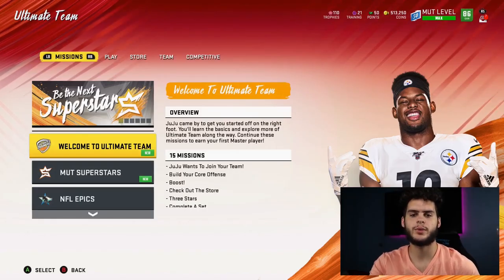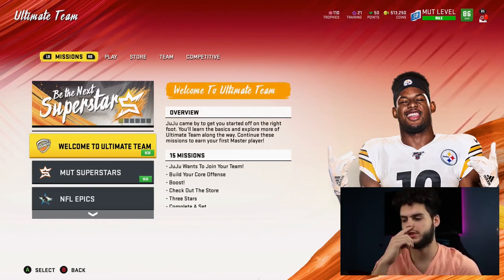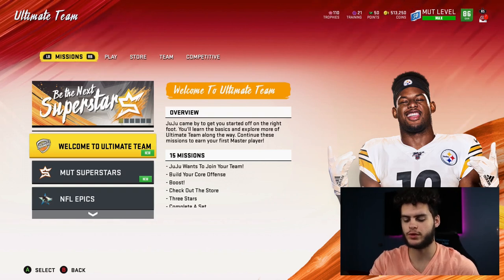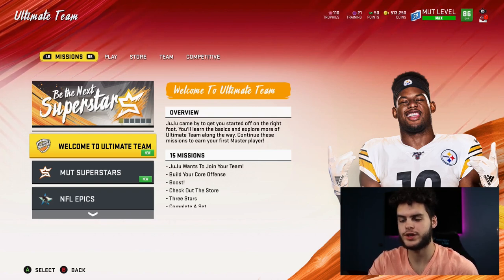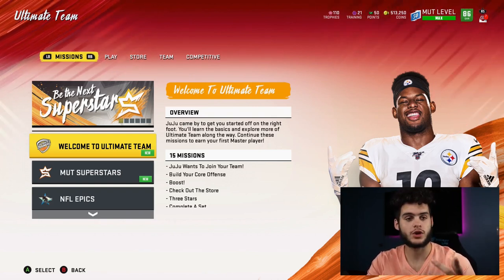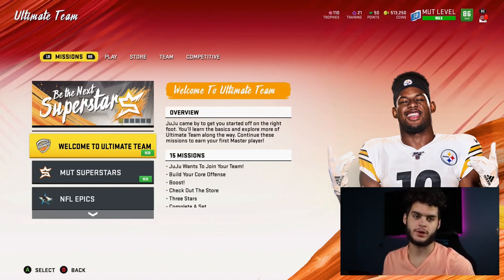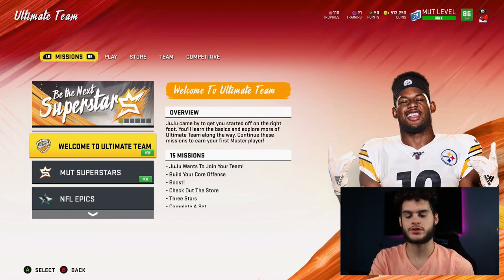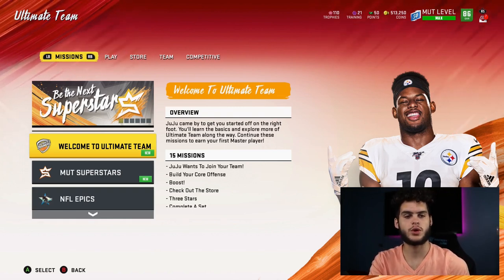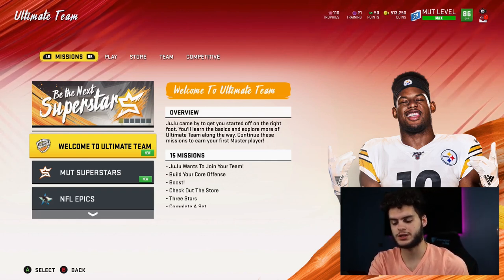Hey, what's going on everybody? It's Poodle, back with another Madden Ultimate video. Today I'm going to be going over who I believe are the best players to use with the 62 to 81 overall Power Pass. This Power Pass isn't specifically meant to get you some crazy good card on your team — there are two ways to go about this: the long-term investment, or just skip because there's a better card.